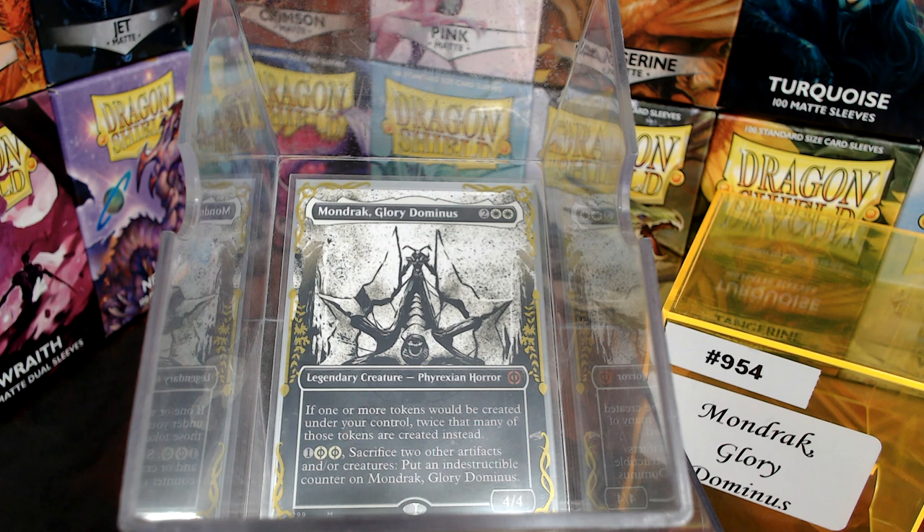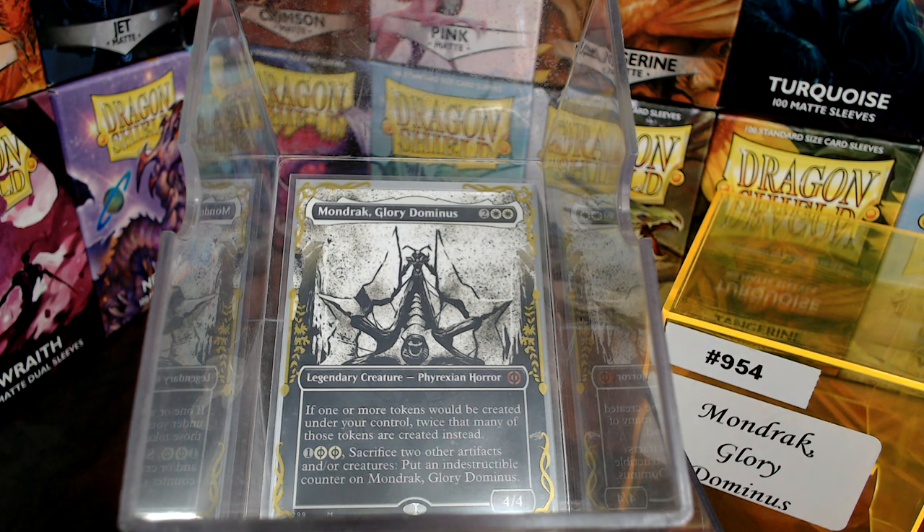For 4 mana, we get a 4/4 Phyrexian Horde. If one or more tokens would be created under your control, twice that many of those tokens are created instead. I always wanted Anointed Procession in the command zone. But it can be killed — for a generic and two Phyrexian White, you can sac two artifacts and/or creatures to put an indestructible counter on Mondrak so it doesn't die to everything.